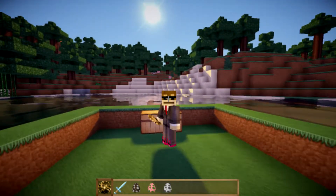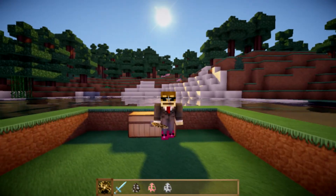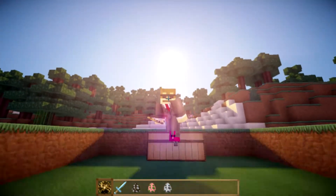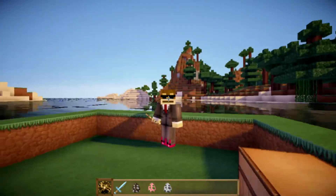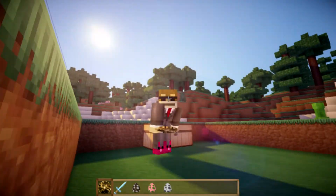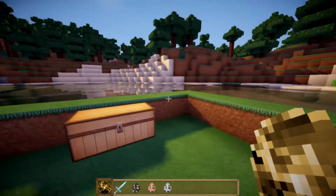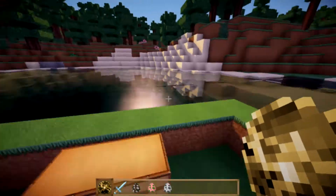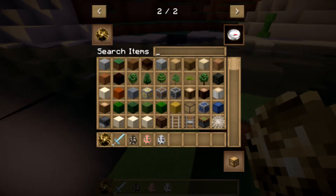Welcome to the Dynamic Sword mod showcase. This is an awesome, kind of average-sized mod which adds an RPG feel to Minecraft by giving you skills you can learn to do with your normal sword. When you first make a new world while using this mod, you will spawn with a skill orb. You've got all different kinds of skill orbs.